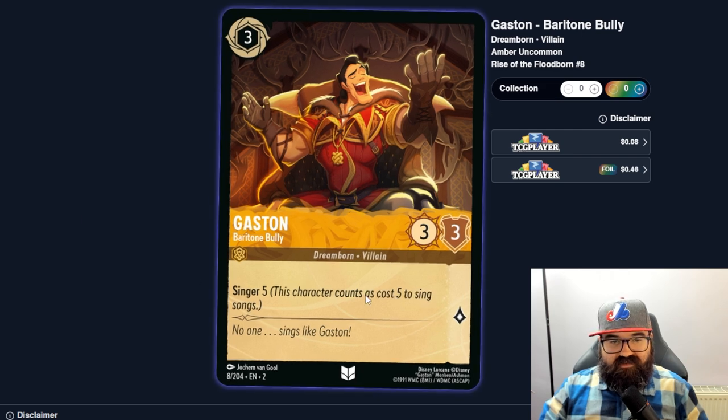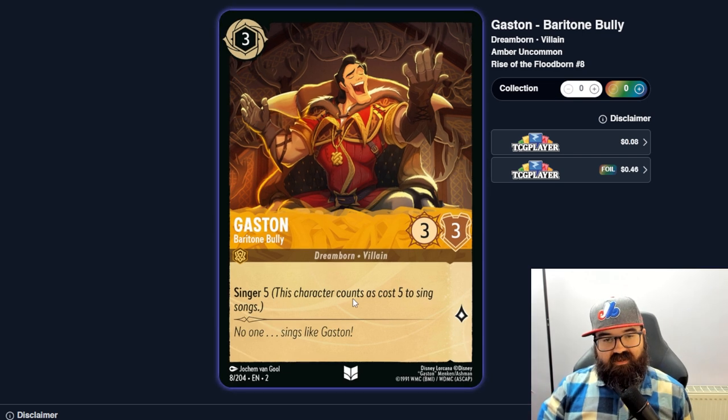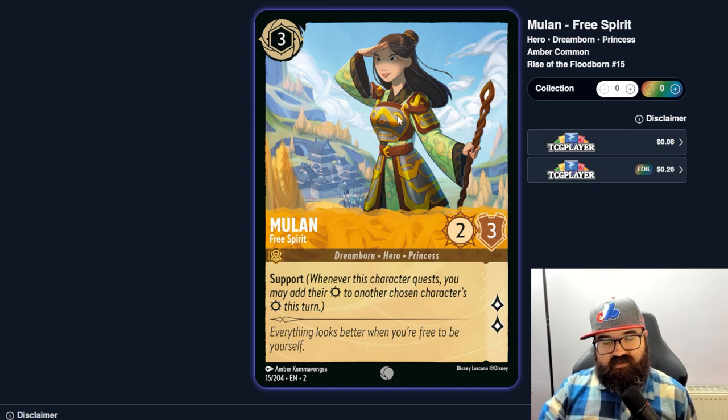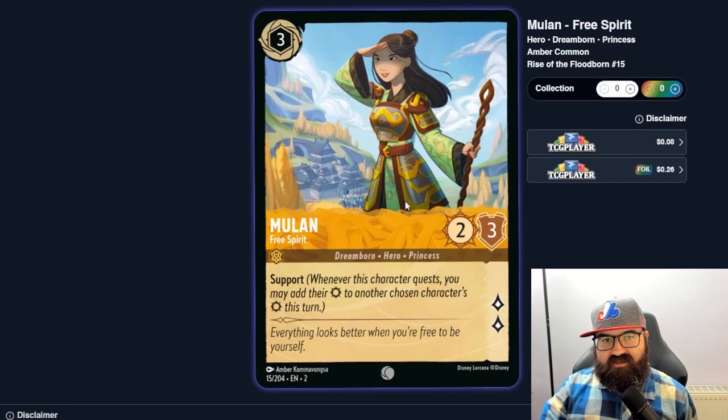Second Gaston — this one is a Singer Five, three-three. That's good in a song deck to get a five-cost song out earlier, though three-three stats can get beaten by three-fours that come up a lot. Mulan has Support and is a two-three with two lore — you'd almost always be questing with Mulan to get the lore, so you're giving somebody two extra strength when she quests. Might be okay but feels pretty basic at this stage.